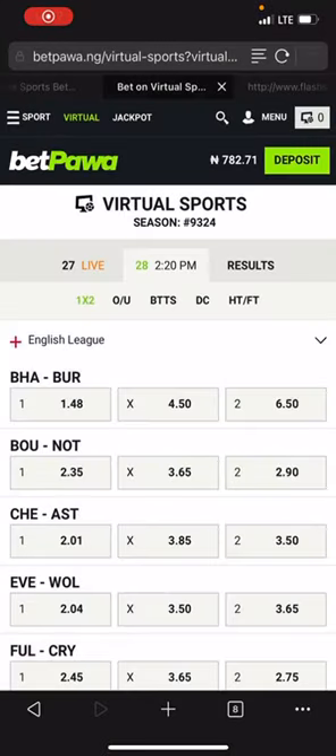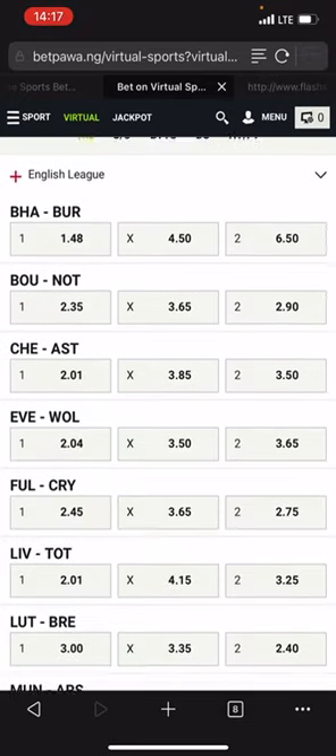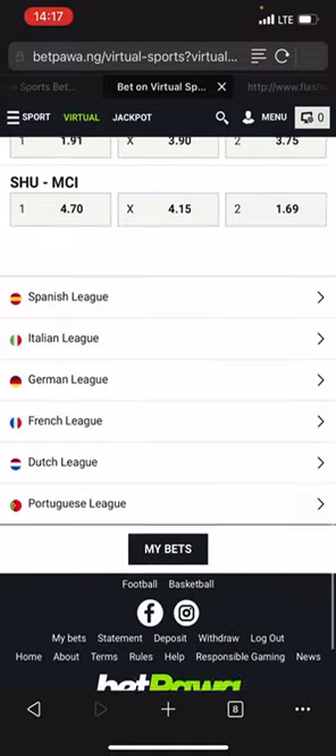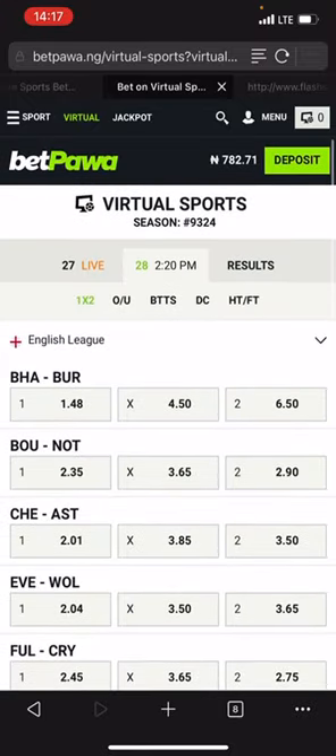Hey guys, this is Sharpest, the ultimate soccer tester. Today I want to show you the best power factual cheat for 2023 making use of smart vector techniques. Smart vector technique is one of the main strategies inside FFM4 and FFM5, including Sharpest Formula 101 PDF ebook that contains 100 strategies to beat the bookies.